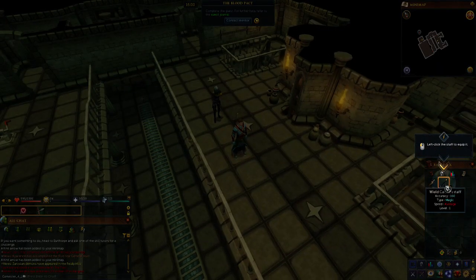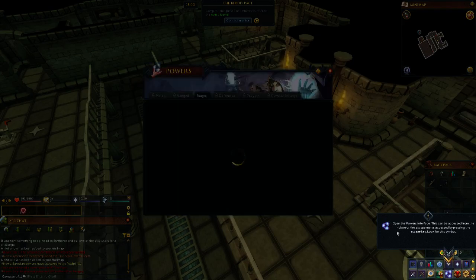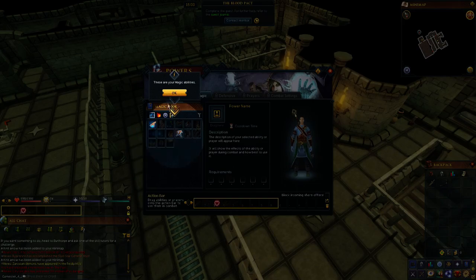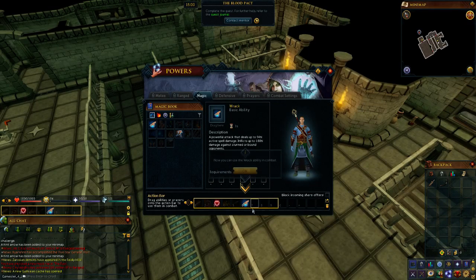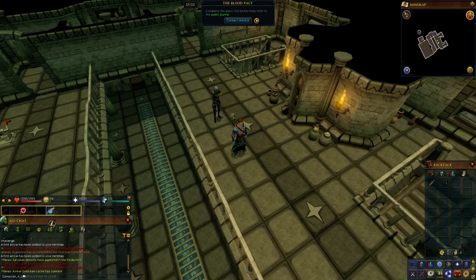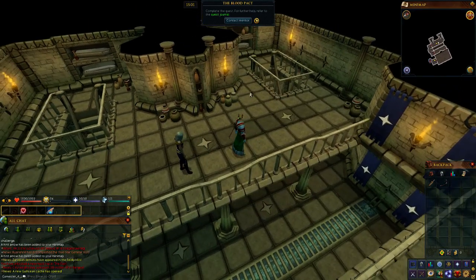We now have Caitlin's staff. Clicking on it shows accuracy 160 and damage is magic. A very nice thing about RuneScape is you can do whatever fighting style you like. Opening the powers interface gives the magic abilities. The first ability I can use is Rack — a powerful attack dealing up to 94% active spell damage, and up to 188% damage against stunned or bound opponents. It will now automatically use that skill because I have a staff equipped. Depending on whether you have a dagger, bow, or staff determines the type of attack. Let's go down the stairs.